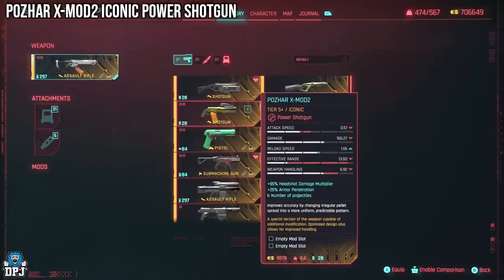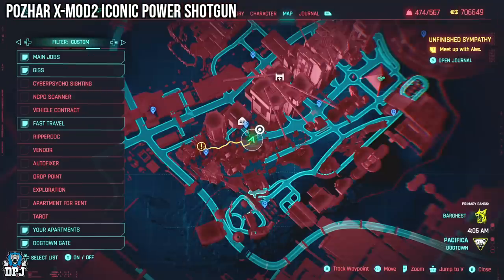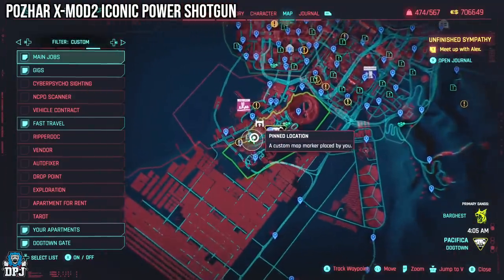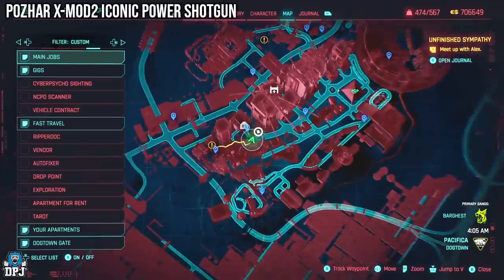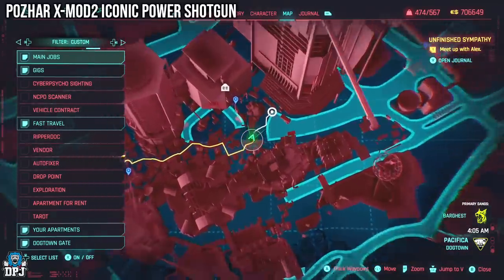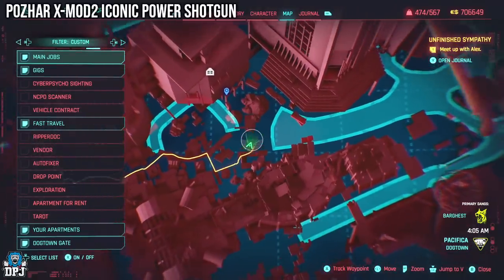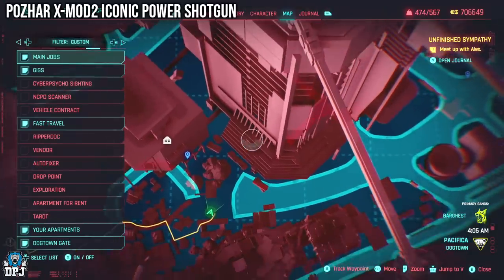Next up we have the Polzhar - I'm not great at pronouncing things, apologies. Now with this one it is a little weird. This weapon, for a lot of people who have checked, is locked behind a door. It was for me on countless attempts. But I think I have figured this out - it is just maybe a little buggy.